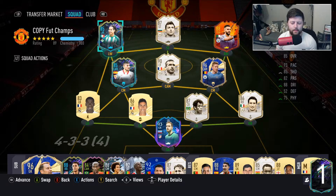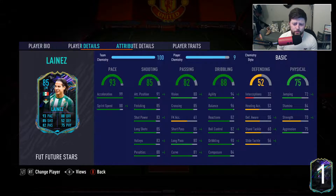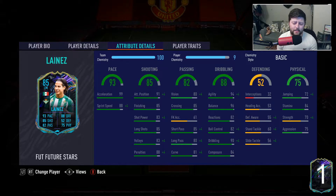Today we are looking at Lanes, the 85-rated Mexican left mid. He is a four-star skiller, three-star weak foot, left footed, high/medium work rates, and five foot six — quite a small player. He's only got injury prone as his trait, and obviously 99 acceleration straight off the bat, which looks fantastic.